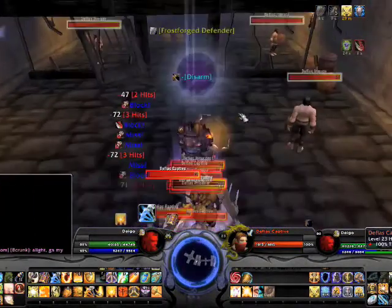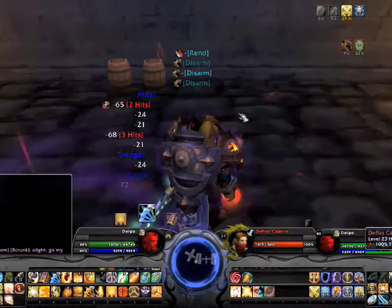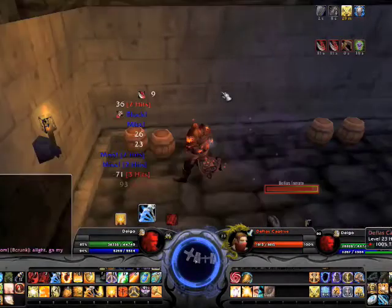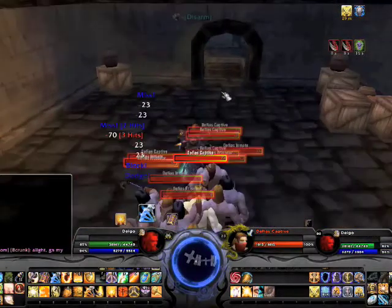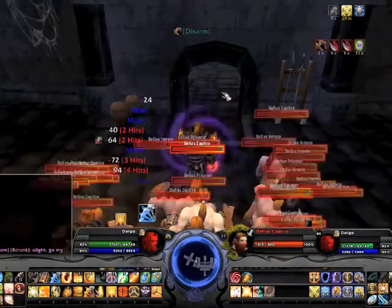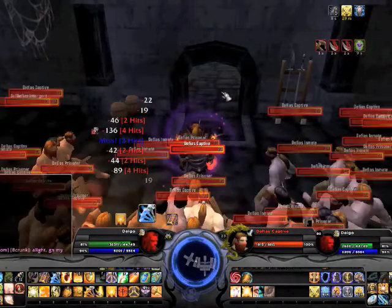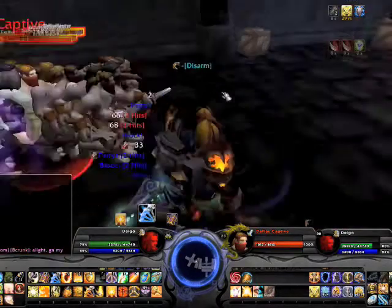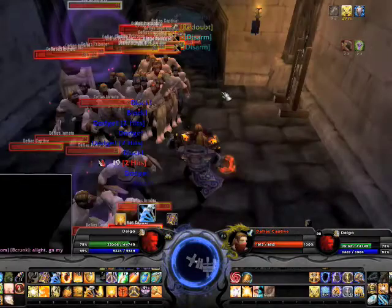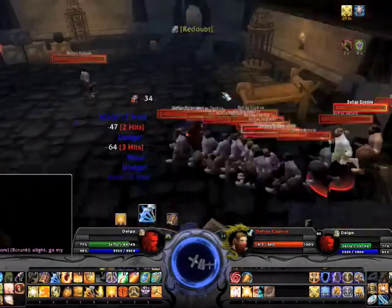If you do rebind them, don't bind them to something like your bubble — you definitely don't want to accidentally bubble while tanking a boss. Bind them to something like a taunt, so if you accidentally hit it, it won't really matter. That's what I did — I bound them to my taunt, so at worst I'd just taunt a boss that's already attacking me.